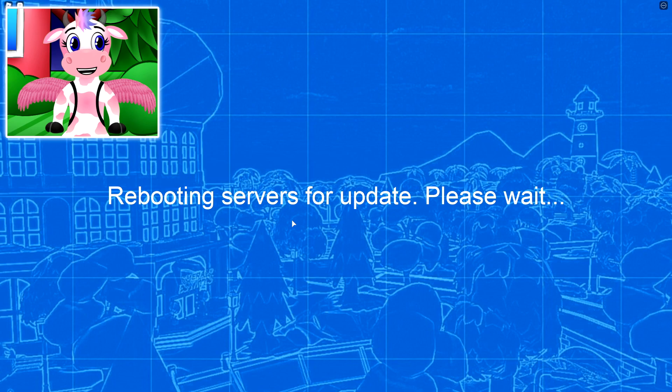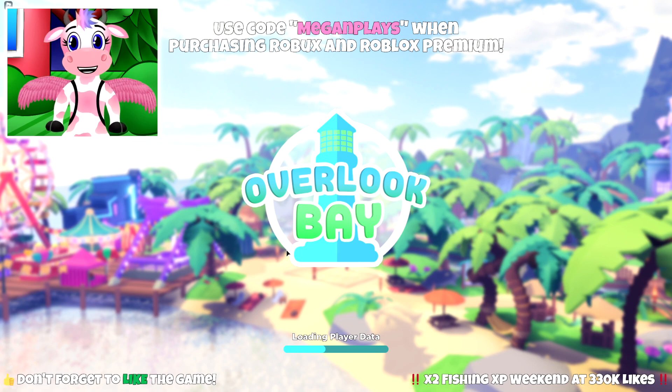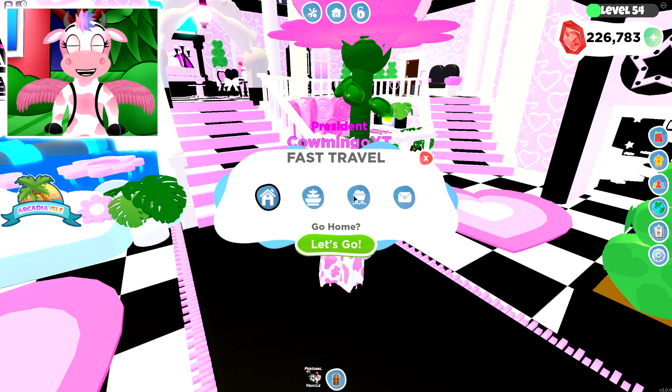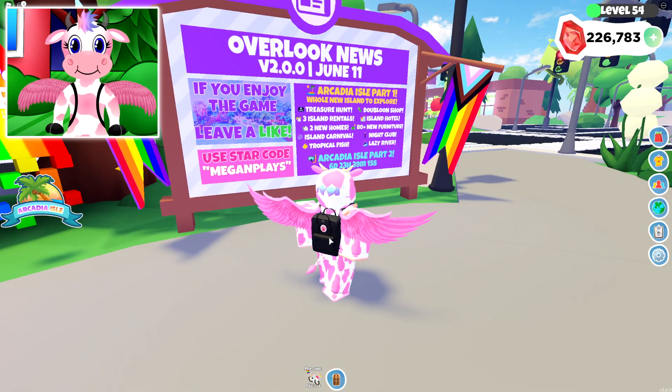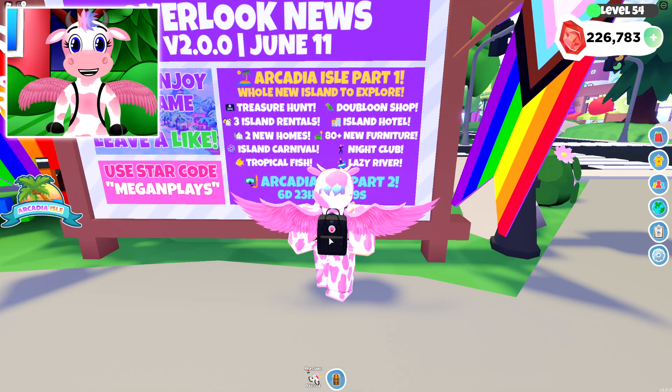Now there's a good way for this to load fully so that we can plan the brand new update. Oh my gosh, here it is! Look at the brand new background — it is so good! And here's the brand new update board. I'm pretty sure all this will be over on the update board, so let's go ahead and teleport to the spawn area so we can read it. It says Arcadia Isle Part 1!